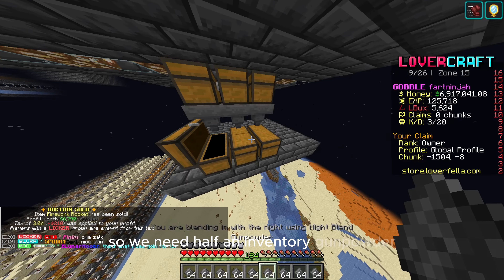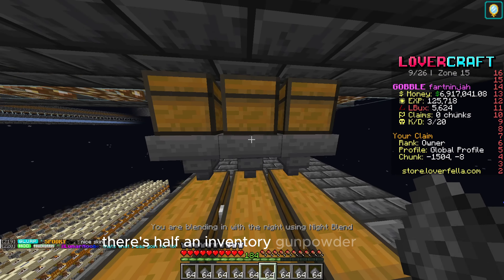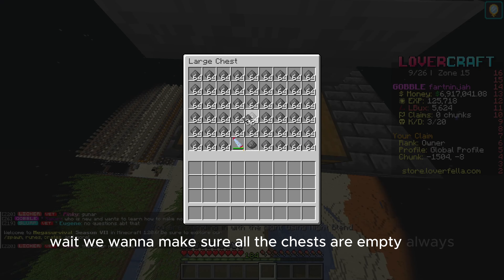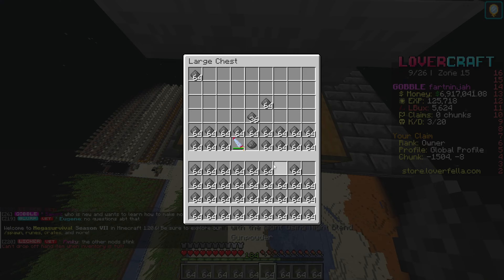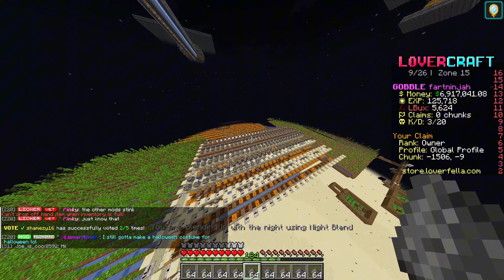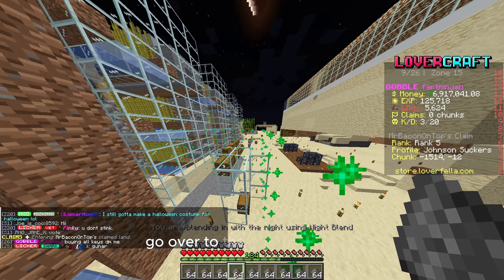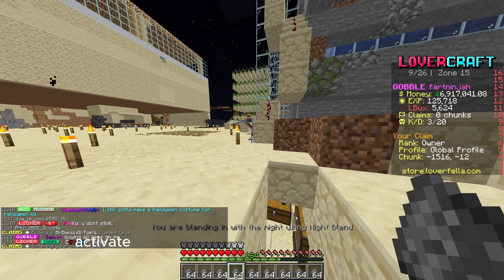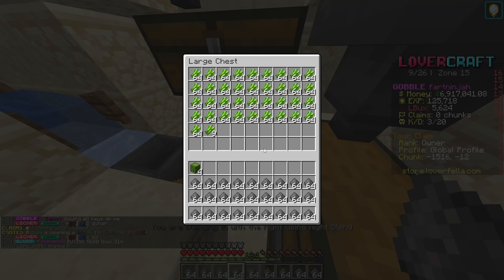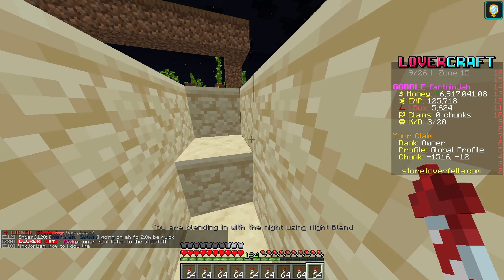We need to quickly craft some more because they're selling really fast. We need half an inventory of gunpowder — there's half an inventory of gunpowder. We want to make sure all the chests are empty, always. We'll quickly get some paper. Let's fly down as fast as we can. Go over to the sugarcane farm, activate that because that always needs activating. Slash craft, and now more crafted. We'll sell the rest of these now.